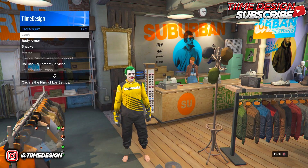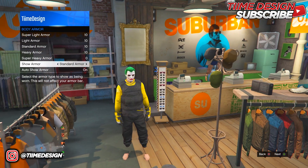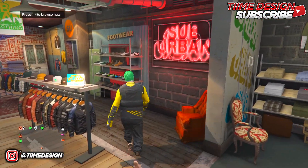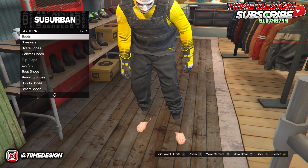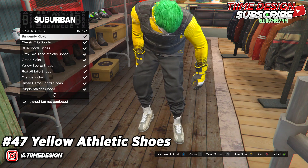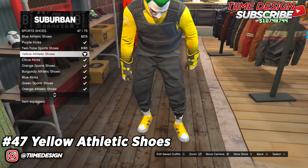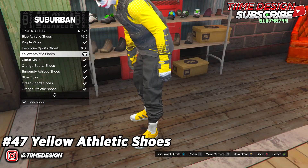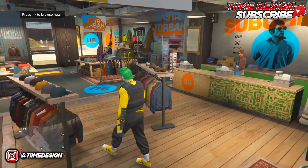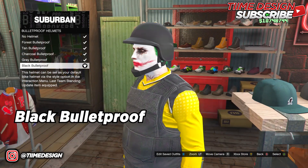Once you have the black joggers on, come over to Tops and find Racing Jersey. Put on number 4 — Downhill Motocross. Also, come over to Inventory then Body Armor and put on the standard armor — the black one. Now go to Shoes, come over to Sport Shoes, and put on the yellow athletic shoes number 47. There are other yellow shoe options if you don't like these.